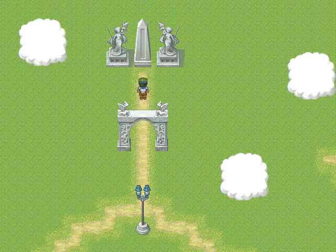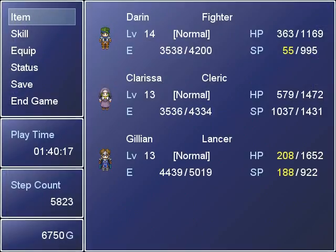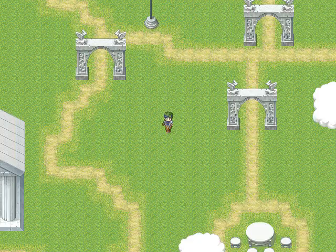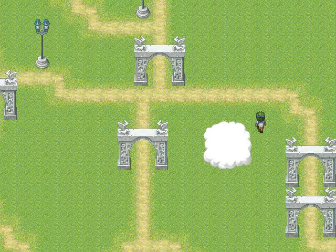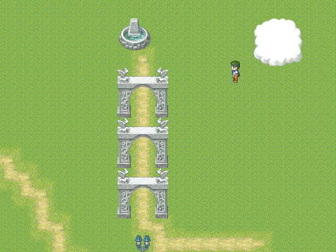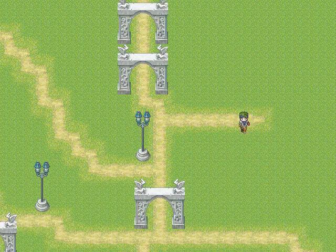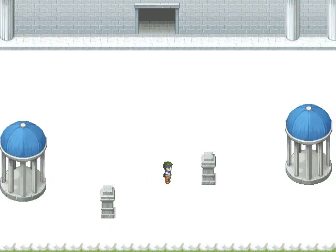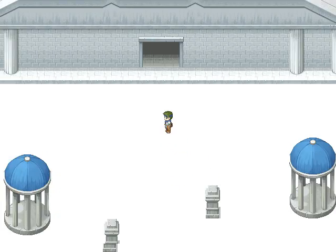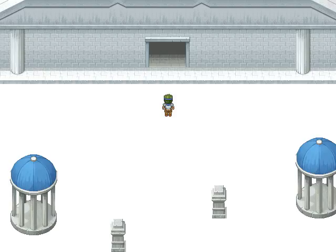Also, Puyo 2 music. I believe I used this music before I even knew what Puyo 2 was. Look at all this wide open space and decorations that I put around — pointlessly. You found the Fountain of Youth! Now go away before I kill you! That's at least mildly funny. I didn't put a whole lot of effort into figuring out how the default tilesets were intended to be used. We'll go inside there next episode. Hopefully us being nearly dead won't be too much of a problem. We'll be right back.